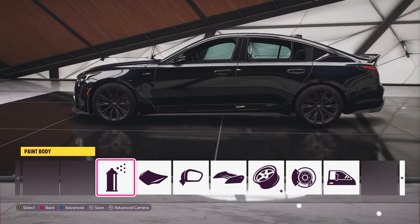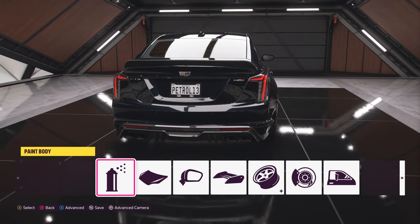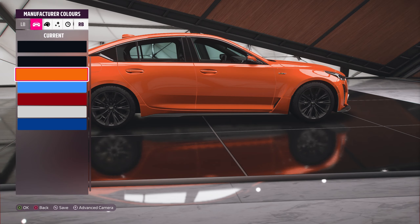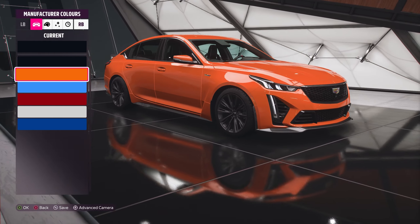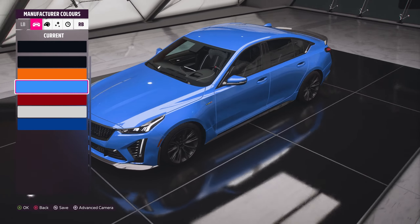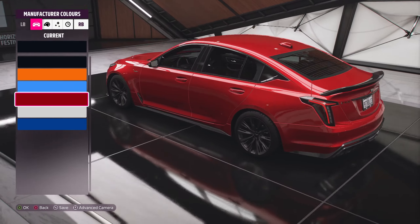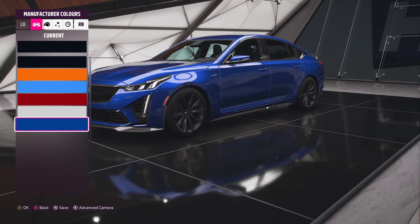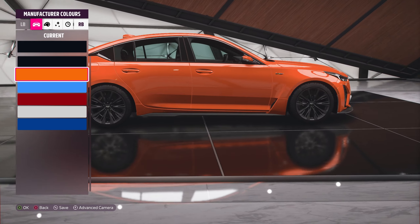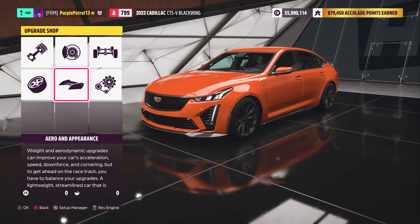It is a hundred thousand dollars, which is insane for essentially a big four-door muscle car, although I know it's a bit more than that. As standard it comes in black, which with the black wheels does make it rather menacing. But if you don't want to paint it black, there are some pretty cool options — for example my personal favorite is this really bright orange. There's also a very nice blue, a metallic red, a white, and a metallic blue.